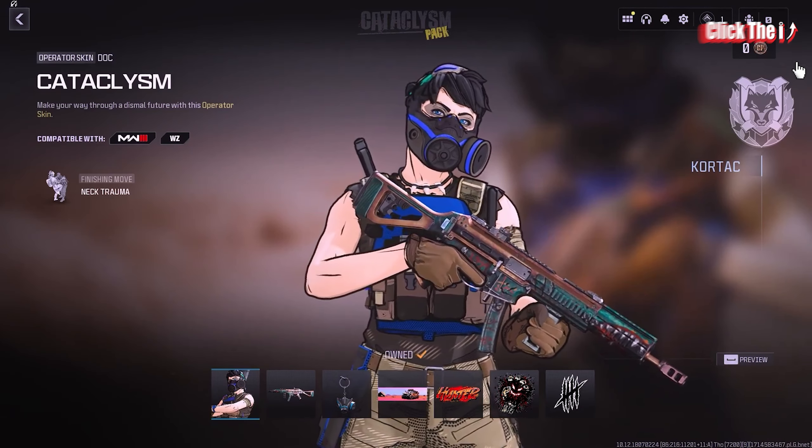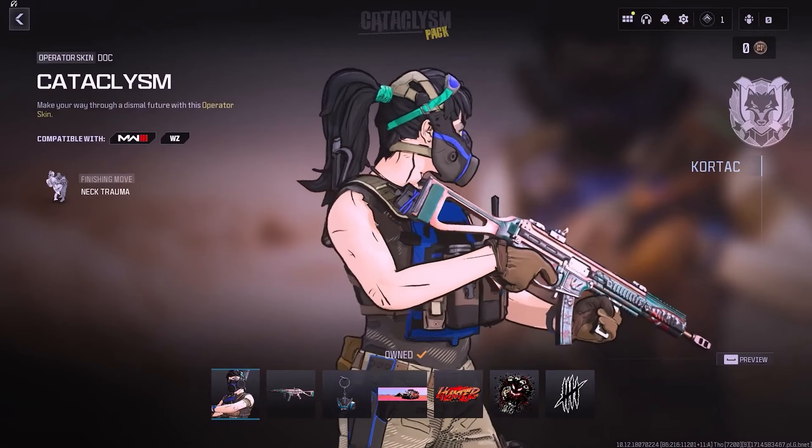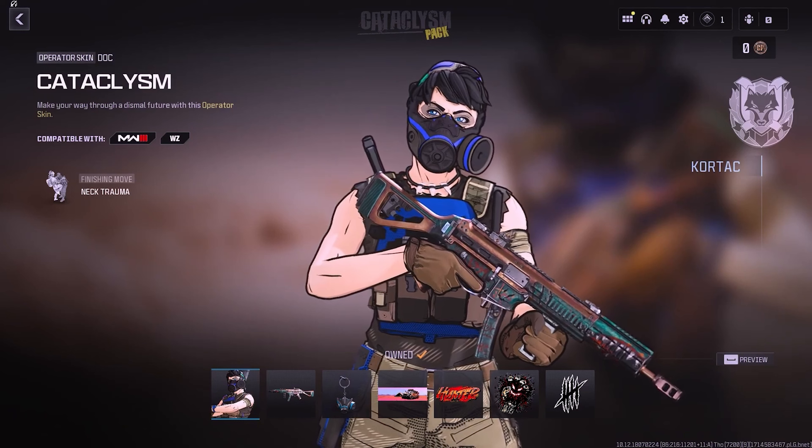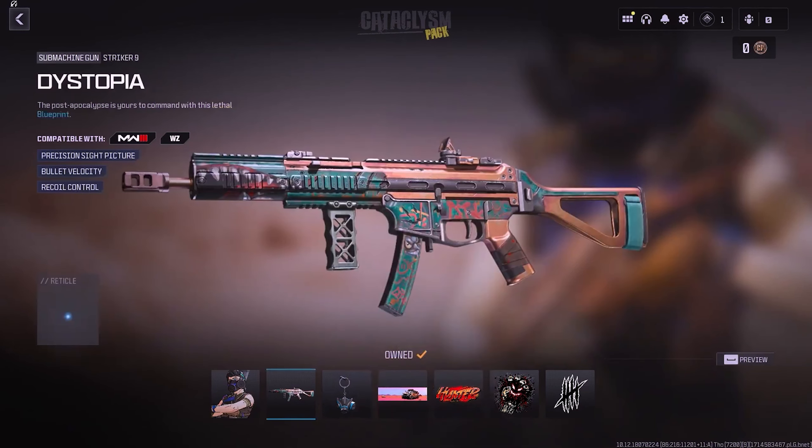Next up is the Cataclysm Pack. It includes the Cataclysm Operator Skin for Dork, which seems to be a CDL skin. This bundle is priced at 1,800 COD Points. Alongside the skin, you'll receive a weapon blueprint without any Tracer Rounds or death effects.